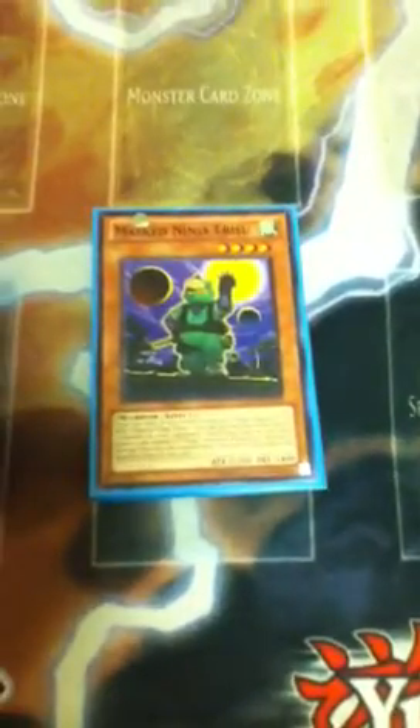I'm running double Upstart because when I run 3 I find it's just too much. It's a good searcher for the Exceed monsters like Blade Armor and stuff, but I don't really think it's good enough to have at 3. 2 Ninja Ebisu — this guy is really good for the back row return. If you read his effect, it's actually really, really good. You can get him with Upstart, and that's an automatic 2 back row return, and you can just go for Blade Armor, which is another win for Darksy Morgue.